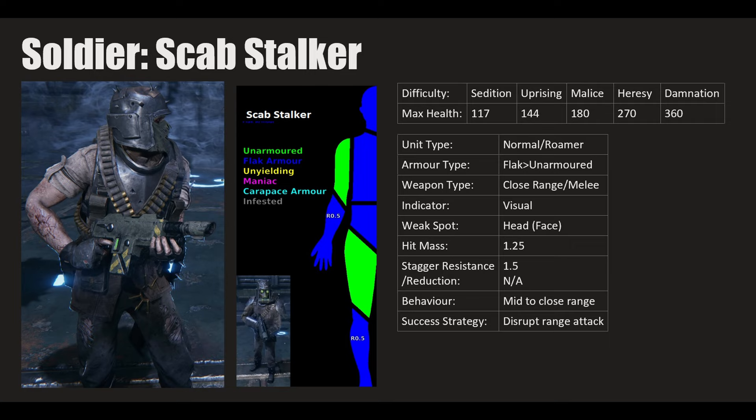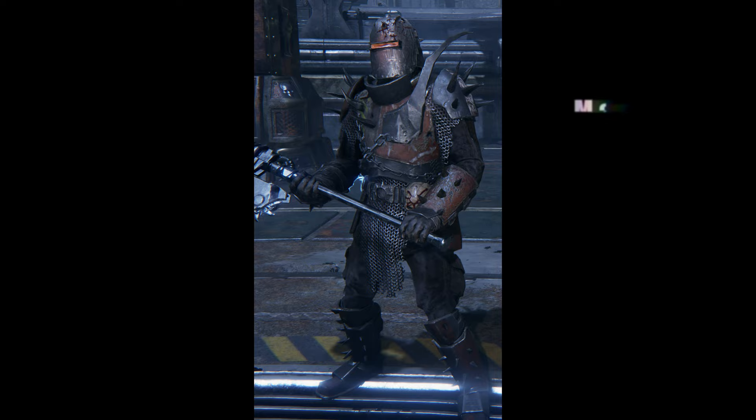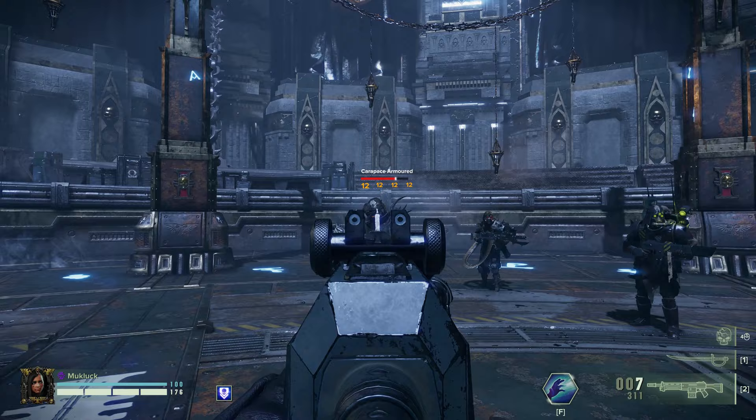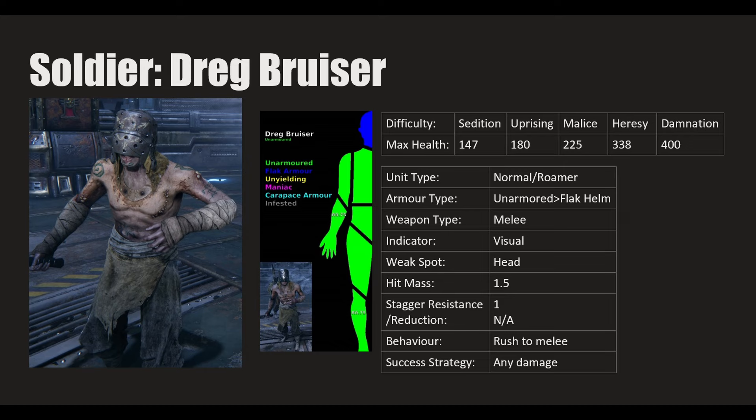The Dreg Bruiser is essentially the same as the Scab version — unarmored but with a flak helm, so be careful. His weak spot is his head but he is more armored there. Hit mass 1.5, stagger resistance 1, no reduction — just a rush-to-your-face melee type. Any kind of damage works fine against him.